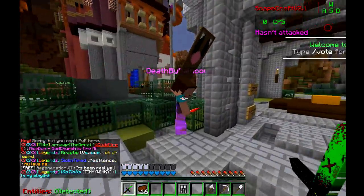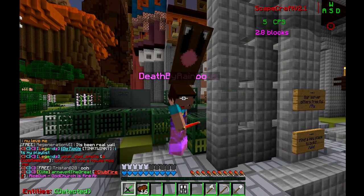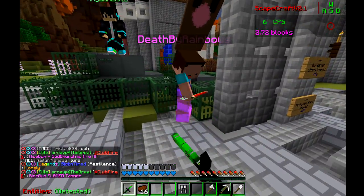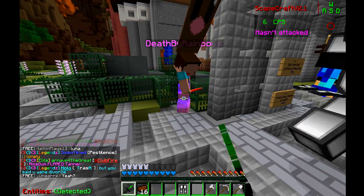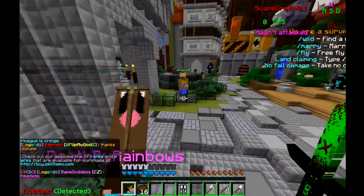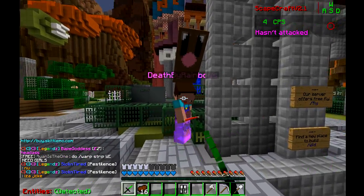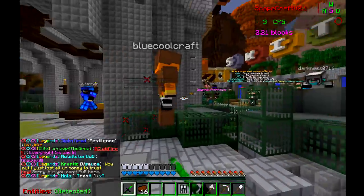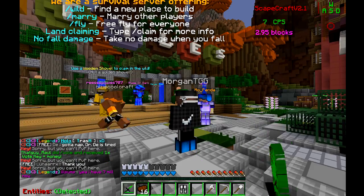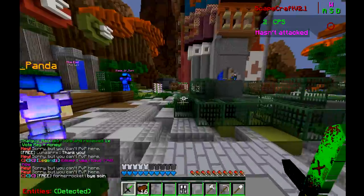It just shows like the maximum reach is around three blocks — something like two point nine five. If you get over three, that's a bit sketchy. Probably the maximum normal value is like three point oh five. If you're getting three point two or three point one, that's really sketchy and you should check that out — you're probably using a hack client.